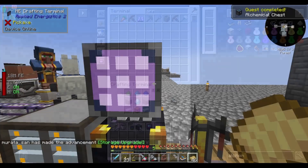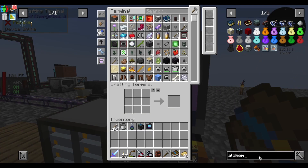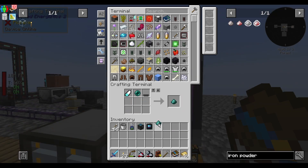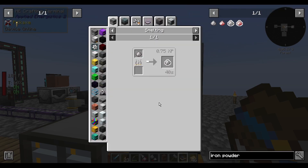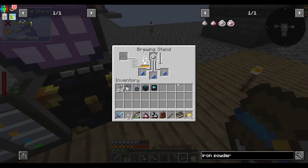There's also the alchemical chest — let's complete an alchemical chest. I also need a mortar and pestle. There's the mortar and pestle. Make some ender powder, some iron powder, cook it, and throw it in here.